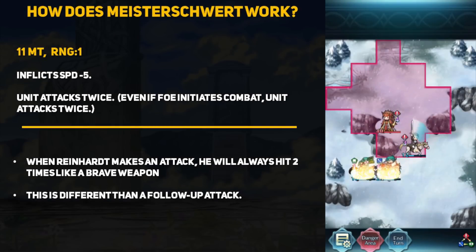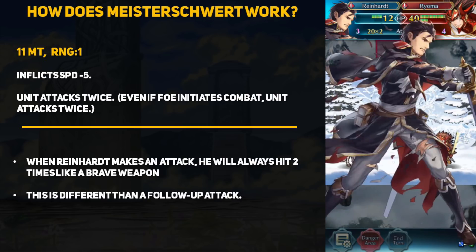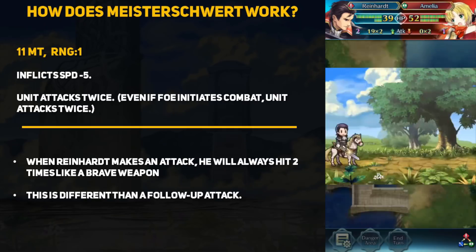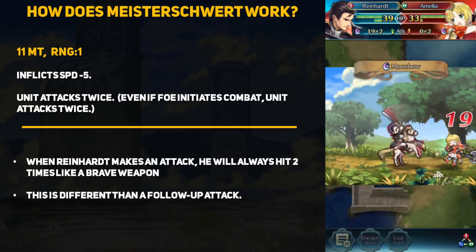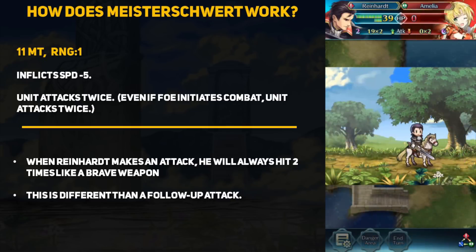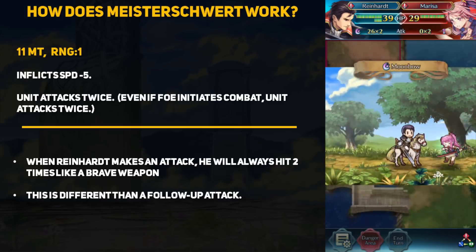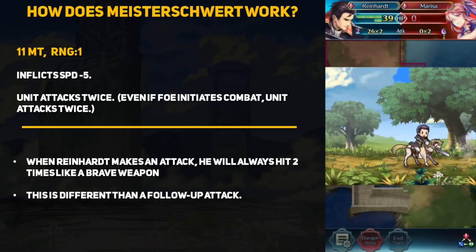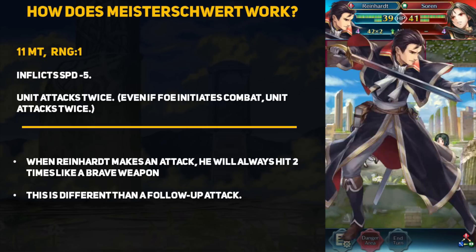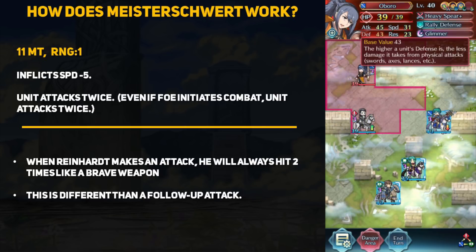Now let's talk about the Master Sword in more detail, because it's kind of a crazy weapon. It has 11 Might, making it 3 points stronger than a normal Brave Sword, and it still has the usual minus 5 speed penalty. However, its second effect is simply stated as 'Unit Attacks Twice.' This is different than a normal Brave weapon, where the unit only attacks twice when initiating. The in-game description confirms that yes, even when the enemy initiates combat, Reinhardt will still attack 2 times. Any time Reinhardt makes an attack, he will always be hitting 2 times back to back, no matter what.